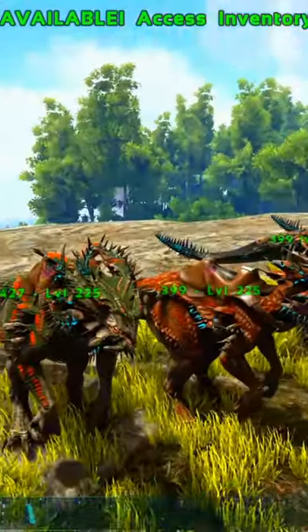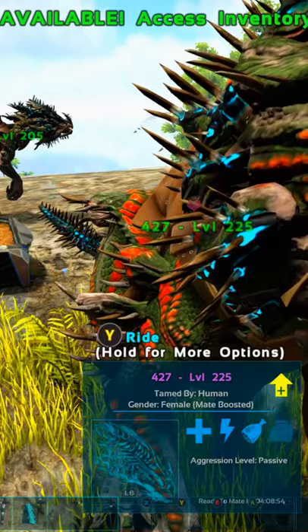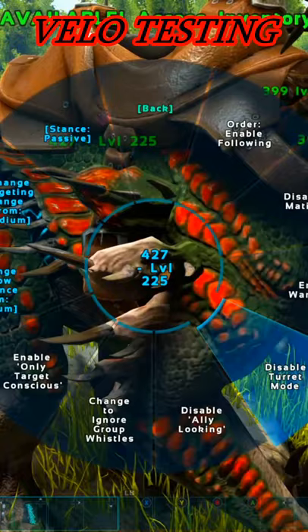First things first, let's see what damage a tamed VLO with 427 base melee does. Behaviour: turret mode, aggressive.